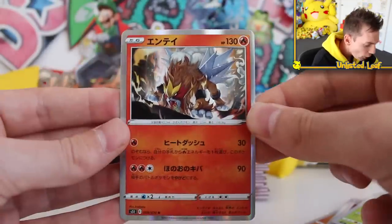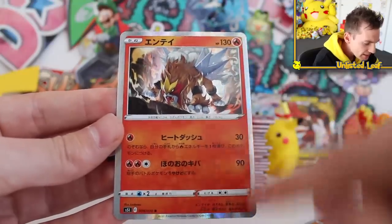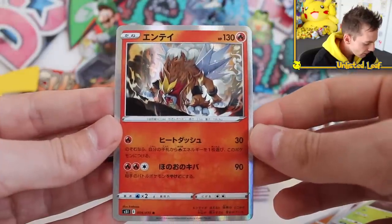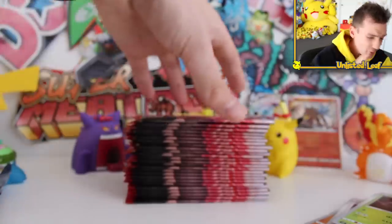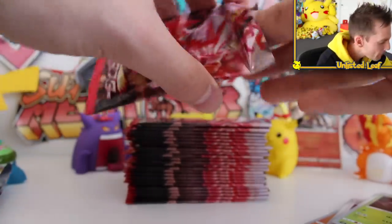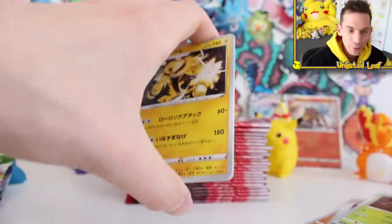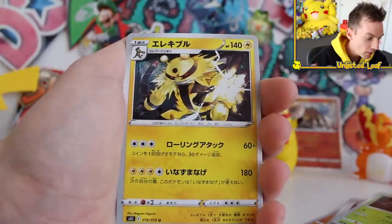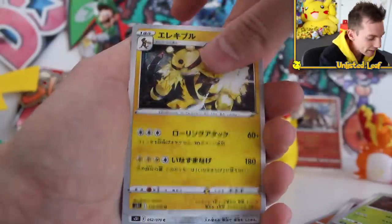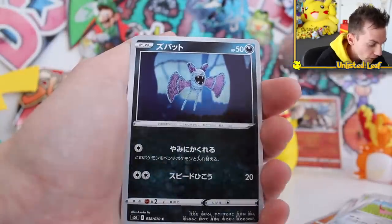Entei holo card! This is great. A little bit miscut - it's actually really uncommon for a Japanese card to be miscut. They're hot on it, really really good. And that's why a lot of people recommend collecting Japanese over English if you can put up with the translations. Some people only like English words, but for me I couldn't care less - it's about the Pokemon, it's about the imagery. The quality of cards is always better, except for the print lines.